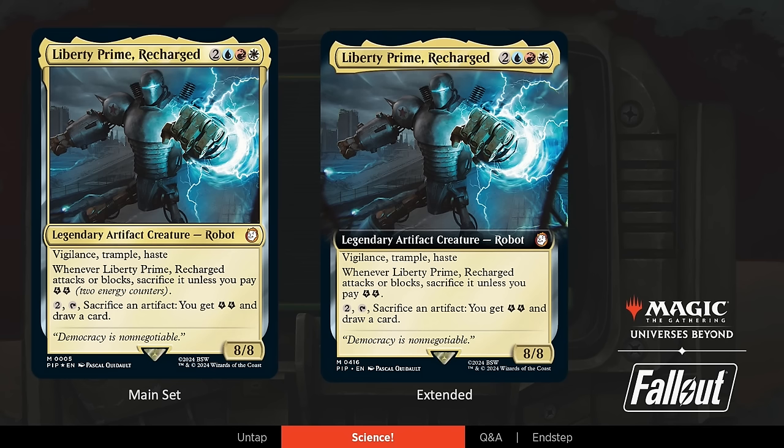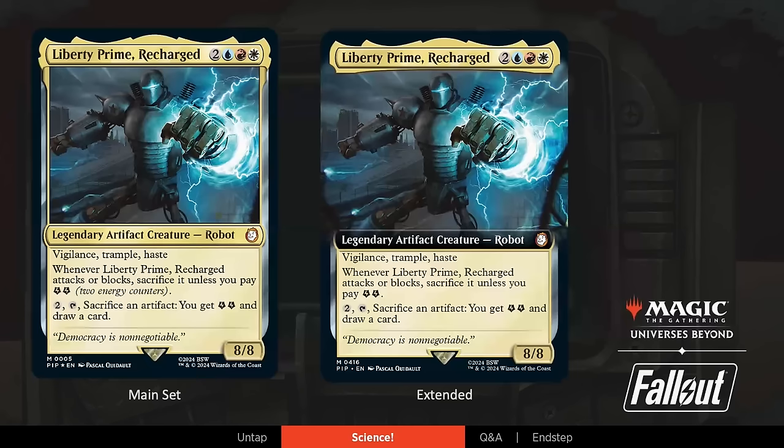As Annie was talking about, Dr. Madison Lee also shows up in both Fallout 3 and Fallout 4 and is heavily involved with Liberty Prime. We wanted to make sure that they could work together. Using Madison Lee, using that energy to reanimate Liberty Prime — you really get the flavor victory if you make that happen. She just ends up preparing it in every game, even though she wants to be a good person. You can always use her other abilities if you want to play out that version of the story. There are extended versions of every rare and mythic found in Collector Boosters.